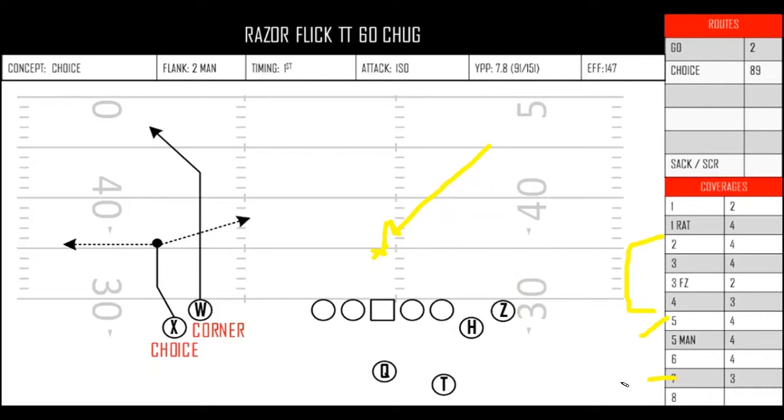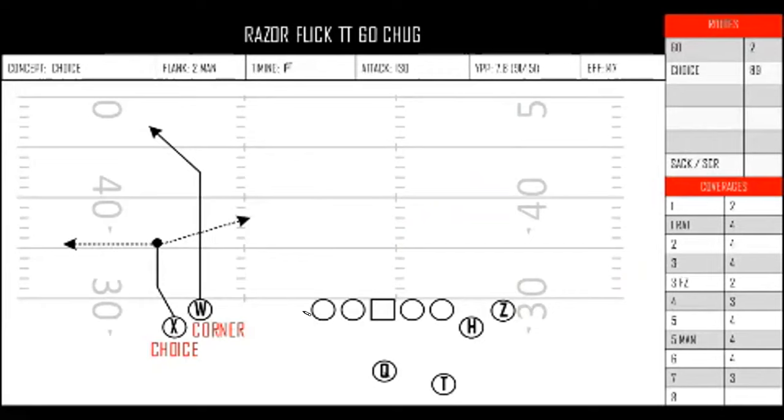Coverage eight will only apply to full-field concepts, because that's quarter-quarter halves with the halves going away from the nickel. All of these drawings are on a college field, so the hashes are obviously wider. Most of the film is on an NFL field, so I'll try to talk about the different landmarks as I go.